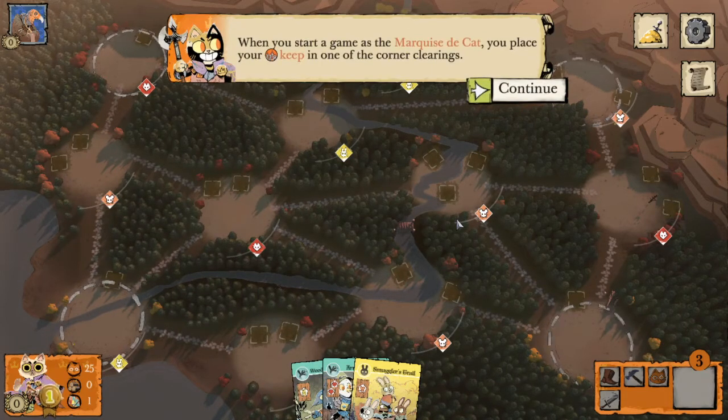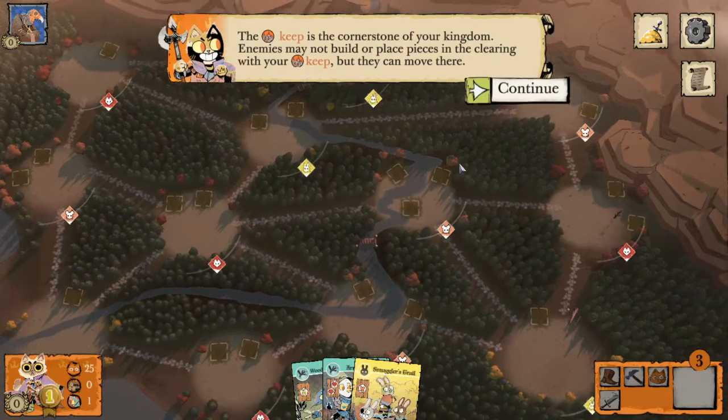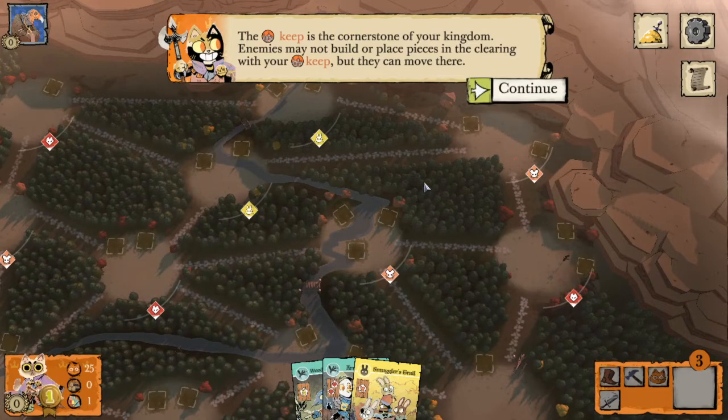When we start a game as the Marquise we place our keep in one of the corner clearings. The keep is the cornerstone of our kingdom. Enemies may not build or place pieces in the clearing with our keep, but they can move there.